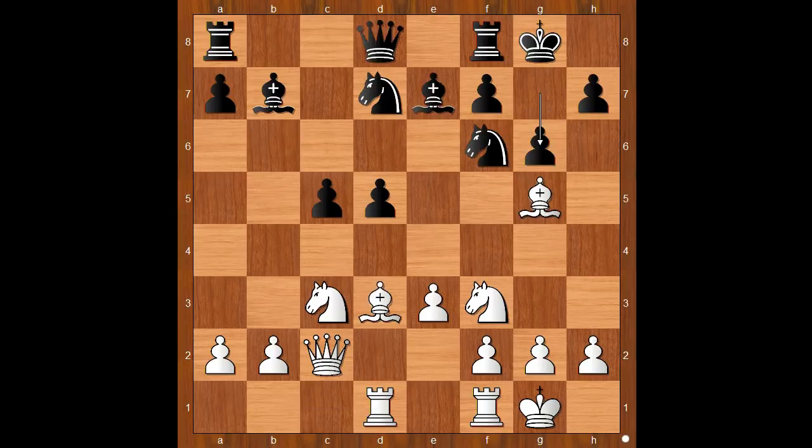g6 was played, protecting the h7 pawn and also preventing white from playing bishop to f5. But of course, this move automatically creates weaknesses on the dark squares. The game continued: bishop to b5, king to g7. The king took the role of the dark-squared bishop. Black is also intending h6 in some variations.